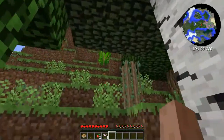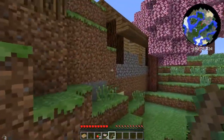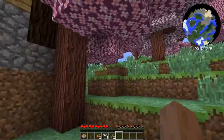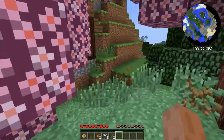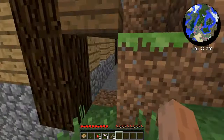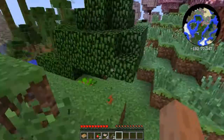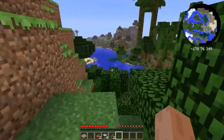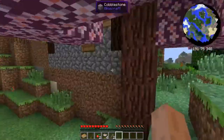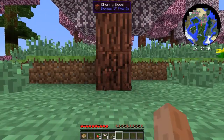So whatever that structure was, it was over here. It's a house! What the heck is this? It's just a house with a chest — that's interesting. You know what, I think I'm going to be a moocher and steal the house. Let's go ahead and get in here and chop up some cherry wood.